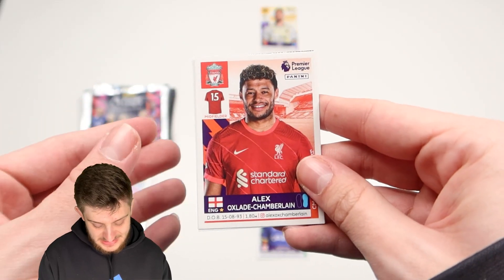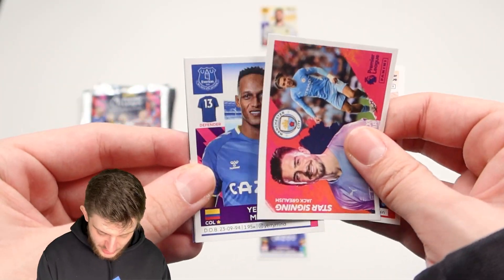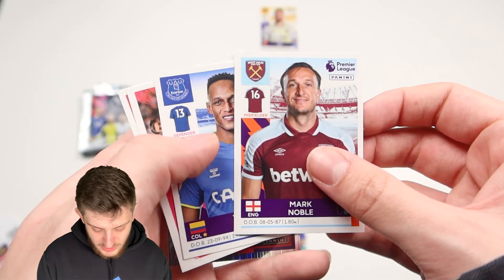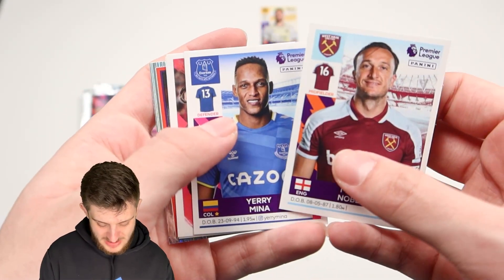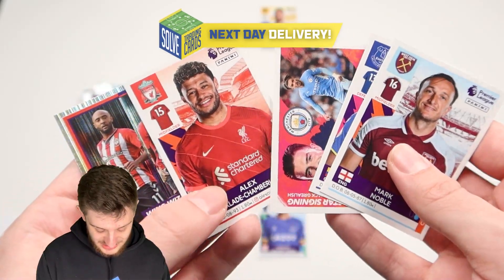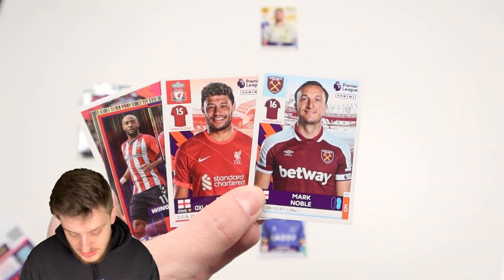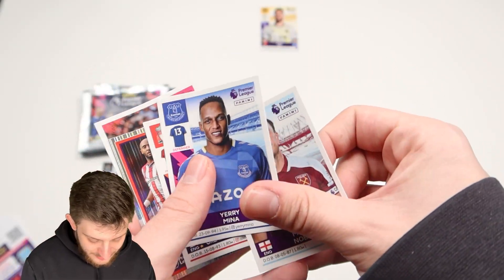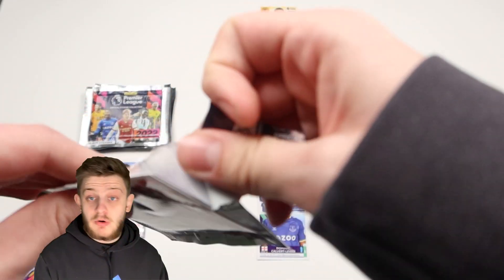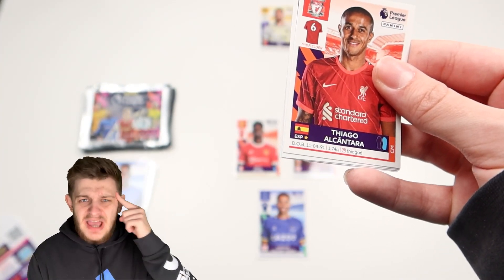We've got Alex Oxlade-Chamberlain in the next one, but there are so many better players I'd rather have so I'm probably not going to go for him. Jack Grealish, Yerry Mina for City, Mark Noble, and the wing wizards for Southampton. We can't use Grealish and we can't use Yerry Mina because we've already got an Everton player, so it's actually between Oxlade-Chamberlain and Mark Noble. I'm going to go for Mark Noble — I'm going to do it! West Ham fans will love me for that.